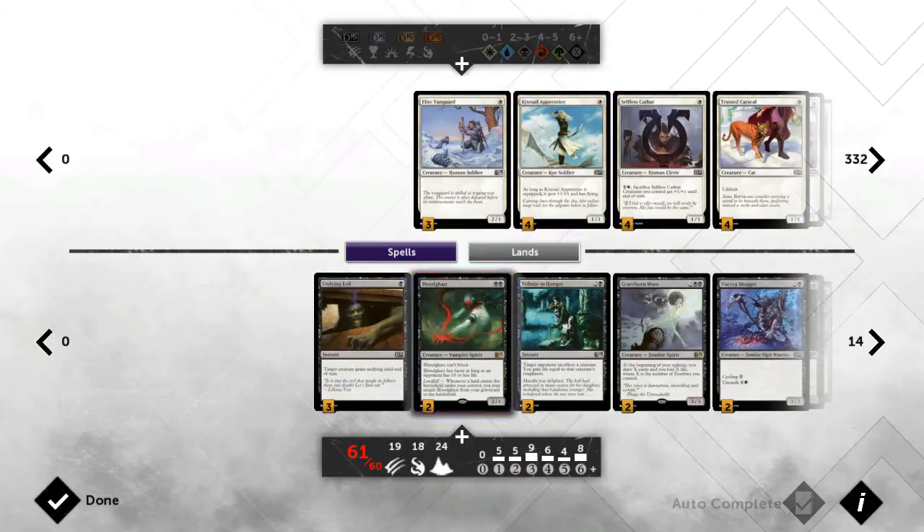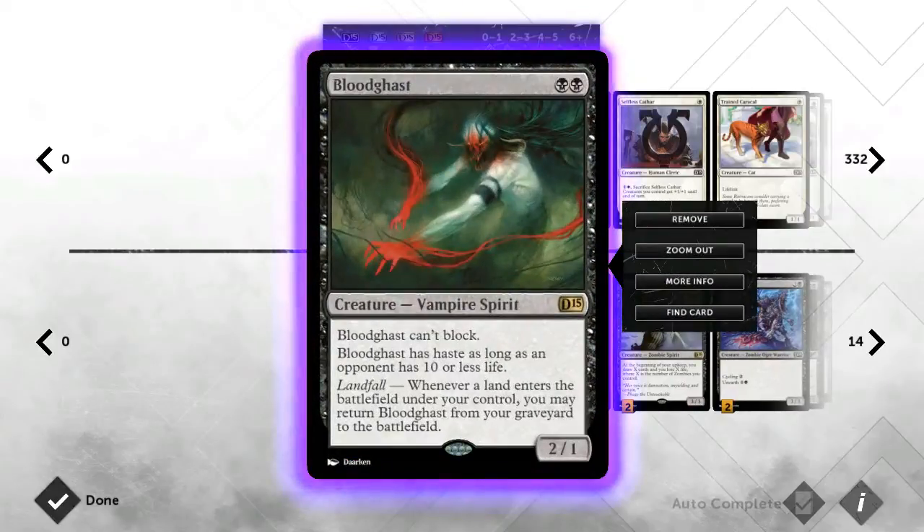Next we have two copies of Bloodghast. Bloodghast is amazing in this sort of deck — it's a really good early game card. It never really goes away unless they've gone heavy on removal, because they're not going to want to waste Edict effects on this guy. So he keeps coming back, he keeps dealing more damage, he keeps shocking them as he keeps coming in. And he's got Haste, which helps finish off a game late as well.